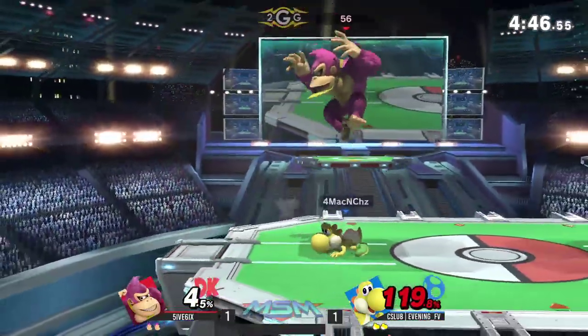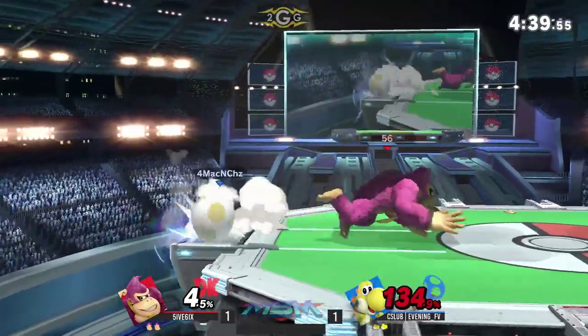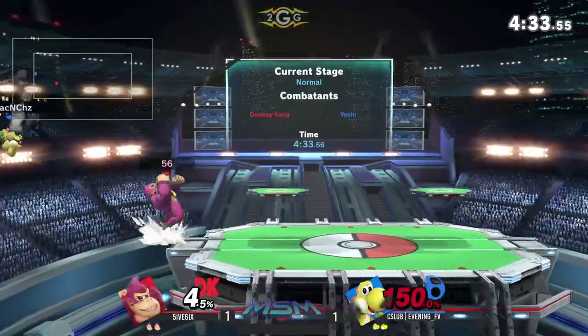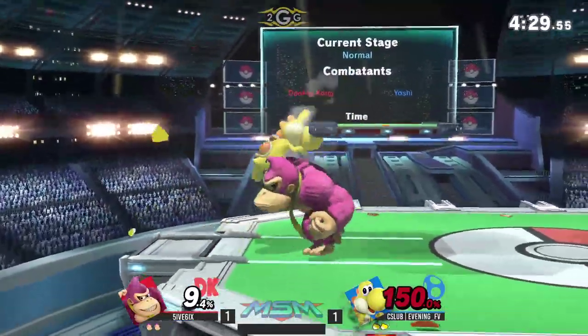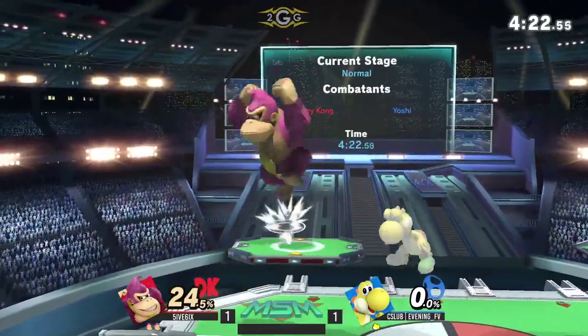Five six doing a little bit hesitant — he's potential combo food at the beginning, wanted to wait for Evening to press a button but it didn't quite happen there. He's trying to find that back air. There we go — cargo throw, forward throw. Still not enough to do it. Probably one more, maybe a back throw if he's on the platform. Just goes for it again — there we go. Up a whole stock. Let's see if five six can try and close this out.